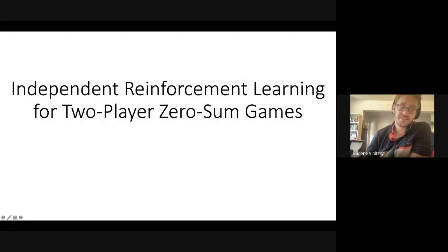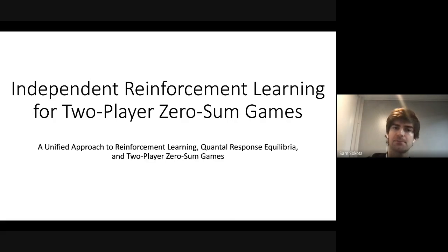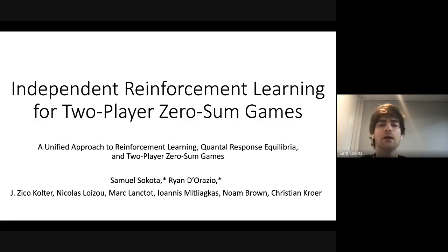Today I'm going to be talking about independent reinforcement learning for two-player zero-sum games. This is actually from a paper of a different title. The reason I'm titling the presentation differently from the paper is because the algorithm in this paper is called Magnetic Mirror Descent, and this algorithm is good at a lot of different things, one of which is solving for quantile response equilibria.